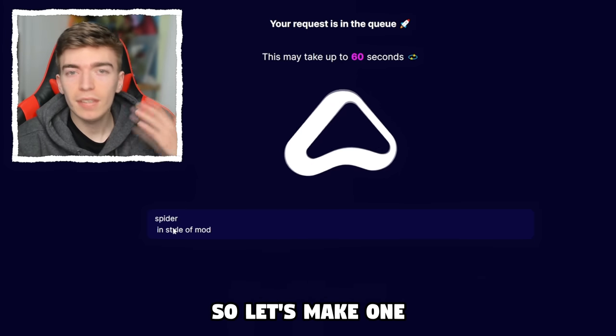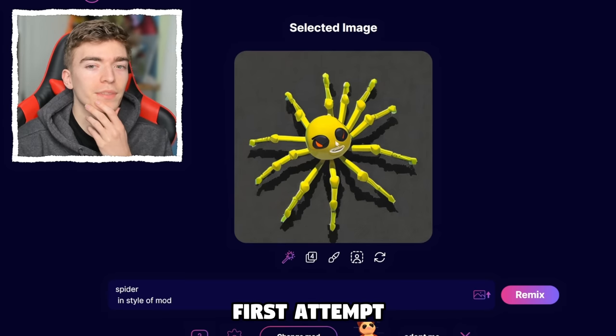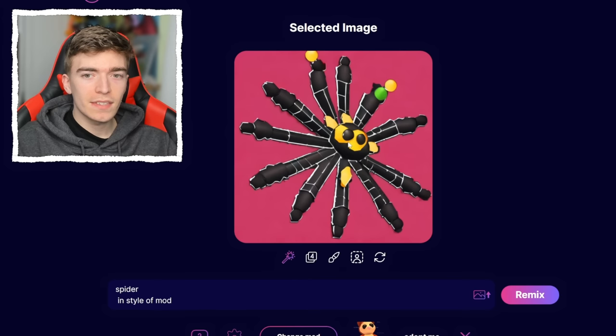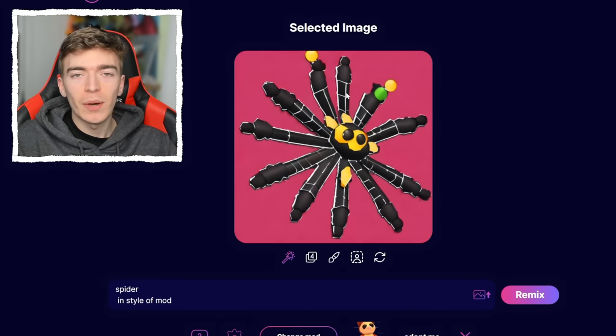Adopt Me doesn't have a spider pet, so let's make one. The first attempt looks pretty interesting — this is indeed a spider in the style of Adopt Me, but it has a few too many legs and kind of looks like a wheel. Something just seems odd about this.